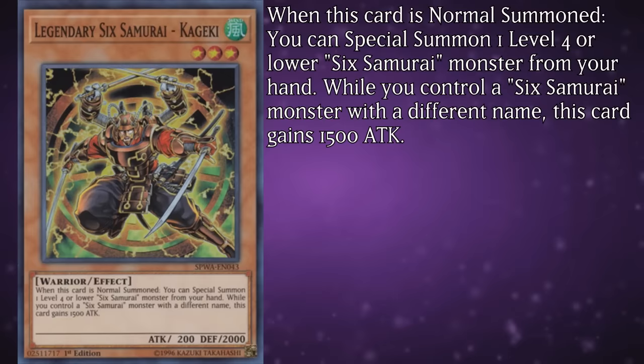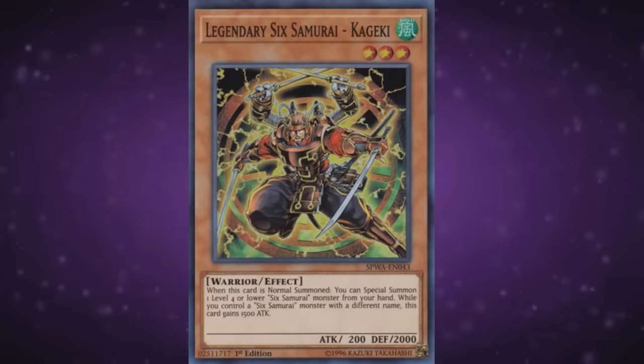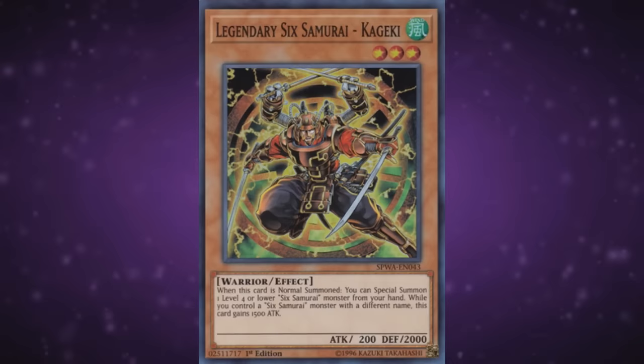Legendary Sixth Samurai Kageki is a level 3 Wind Warrior with 200 attack and 2000 defense. When he's normal summoned, you can special summon a level 4 or lower Sixth Samurai monster from your hand. Also, while you control a different Sixth Samurai, Kageki gains 1500 attack. This one's pretty self-explanatory and easily leads into the swarming ability of the Legendary Sixth Samurai. You essentially kickstart your field building by normal summoning Kageki and moving on from there.